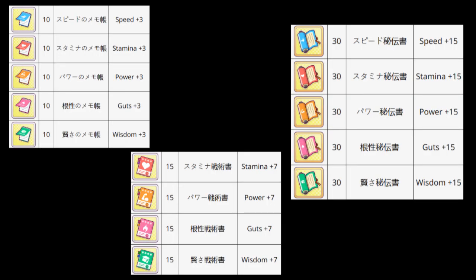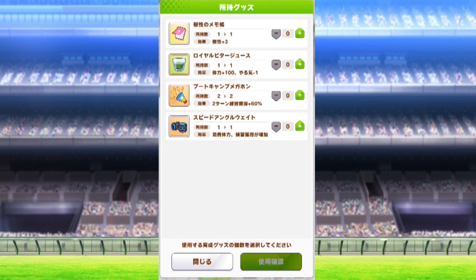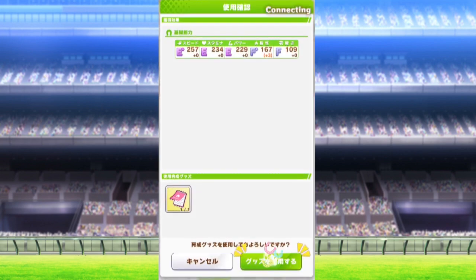Notepads, pamphlets, and scrolls all increase stats. You want to buy these and use them immediately to increase your stat points, since moments for training come at a premium using this strategy.